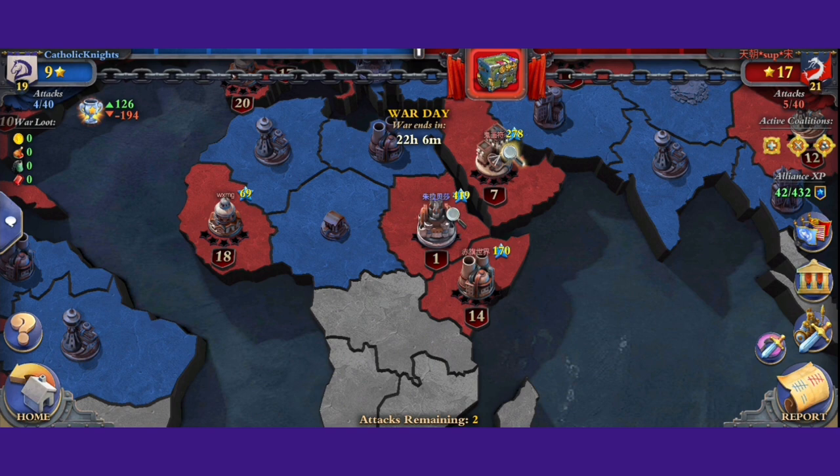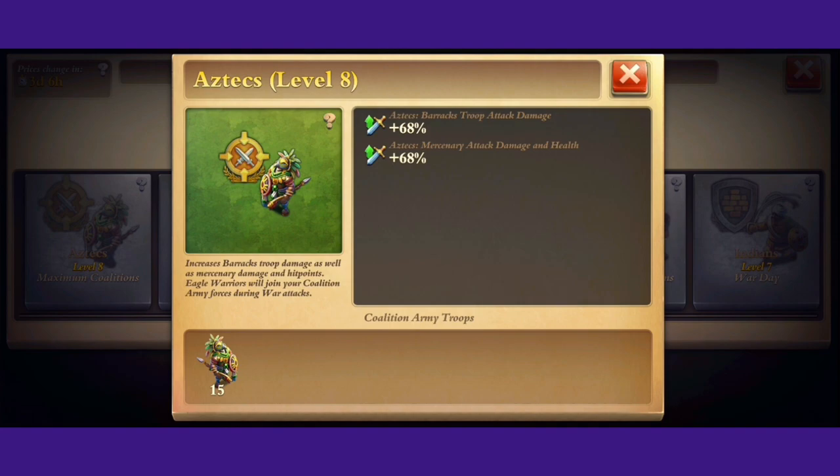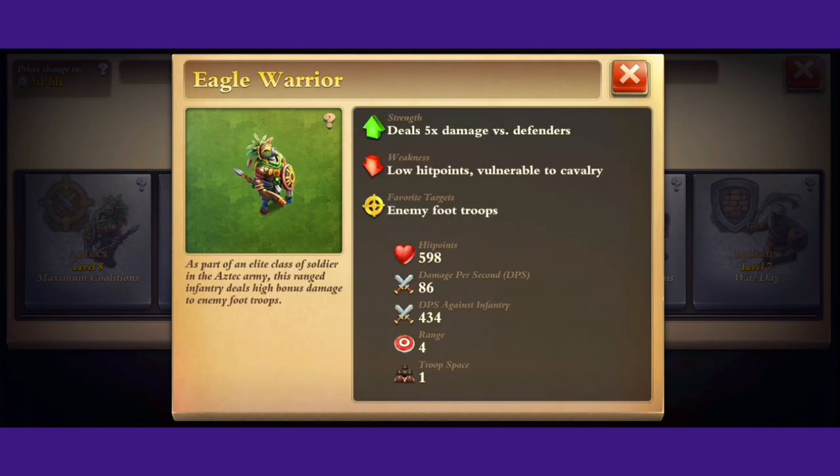So let's get into the offensive coalitions themselves. First off, let's talk about the Aztec. This coalition will affect all barrack troop attack damage and mercenary health and damage. This only applies to the barracks troop. This also applies to the transport plane as they are considered barracks troops. This will also apply to Cherokee, but instead of damage it gives hit points. You can also get a special unit you can form with this coalition called Eagle Warriors. These guys are like riflemen-type units that will go after enemy defenders and do bonus damage to them. Consider them like troop tactics, as all coalitions get some special unique unit.